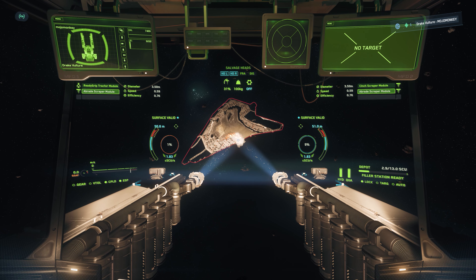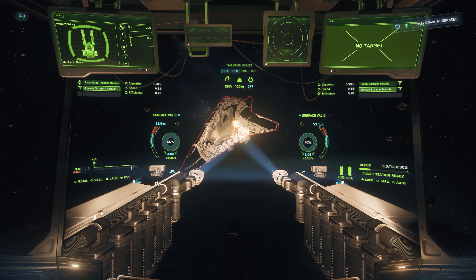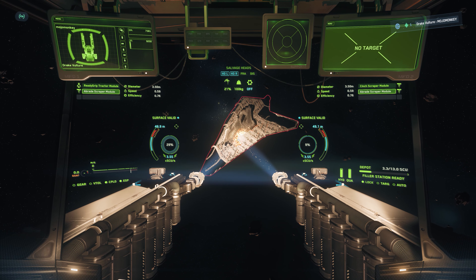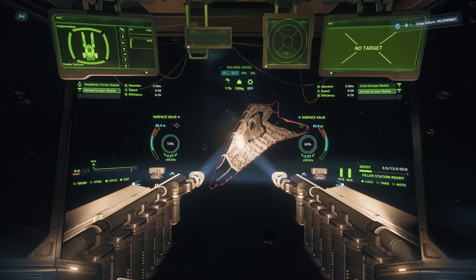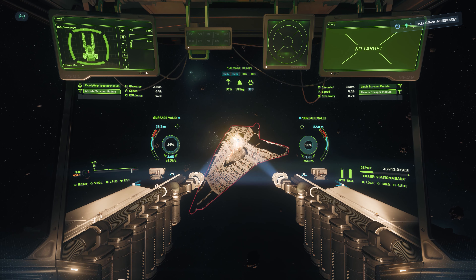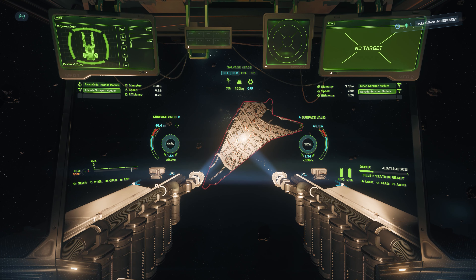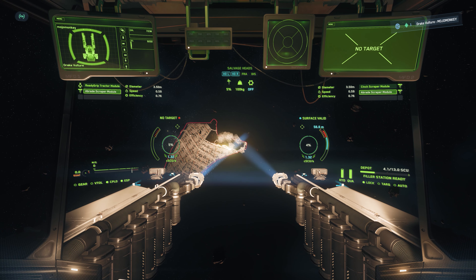Down to 40% left on this first panel — two and a half RMCs in the hopper. The beauty of this method when compared to taking a salvage contract is we paid 0 alpha UEC to get to this location. Arguably you could say you've paid the quantum fuel costs, but there's no contract cost, no money to recoup. This is pure speculative profiteering — we're looking for something, we've found something, and what we've found we should be able to sell. So it is profit in the purest term.